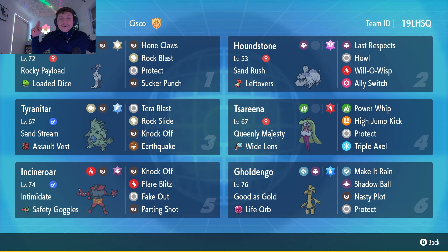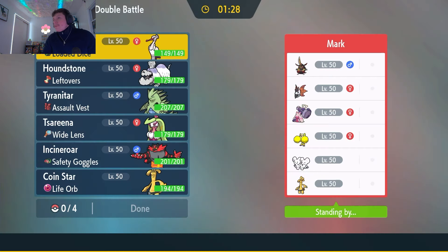Finally we have Incineroar and Gholdengo doing their own thing — they are amazing Pokemon, really strong in the meta, no need to elaborate. I have a good feeling Bombirdier can come out here and do a ton of damage, especially with fairy types not being so common right now. Back then you always had Flutter Mane and Iron Valiant — Pokemon that could do Dazzling Gleam and Moonblast, which hindered Bombirdier's time on the field. But now you don't really see Sylveon or Hatterene, so I think Bombirdier has a really good chance of shining today.